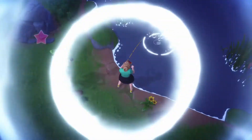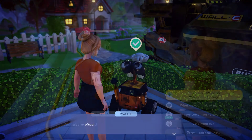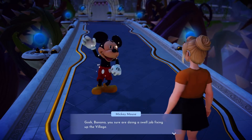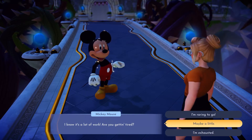Have you ever wanted to go fishing with Goofy? Cook a meal with Remy? Plant trees with Wally? Well, today you are in luck because we are going to be talking about the new management sim, Disney Dreamlight Valley. In this game, you create your own character who falls asleep and enters the mysterious Dreamlight Valley.